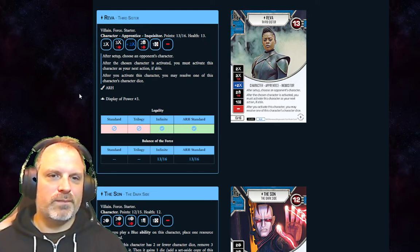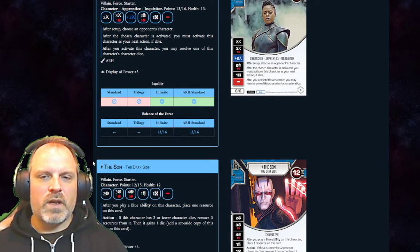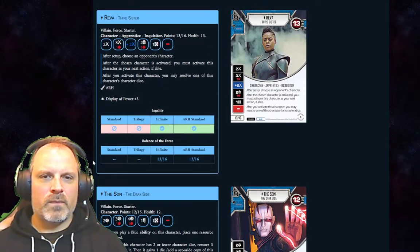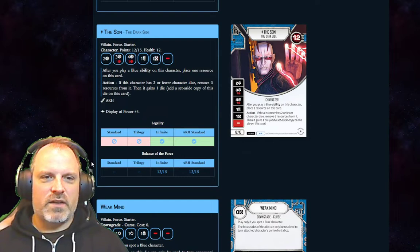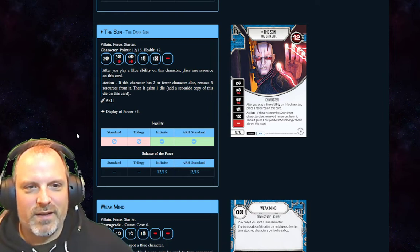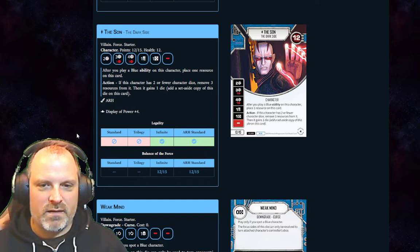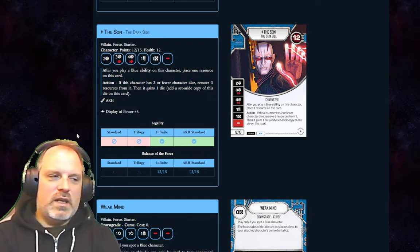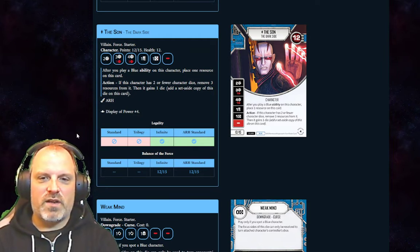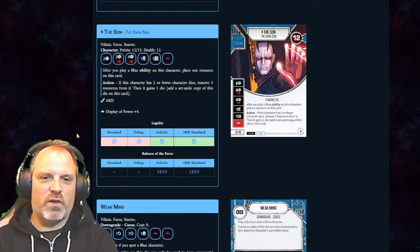I'm not as excited about Reva overall compared to Fifth Brother. Once you go over that 15-point mark, that character is supposed to carry your team. The Sun is our next character — this dude is all about indirect damage. He can get an extra die, seems really good overall since he's got a four side. He deals indirect to himself to get some of those bigger sides off.